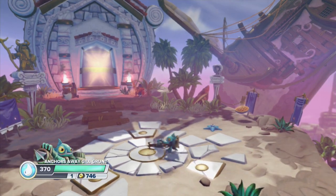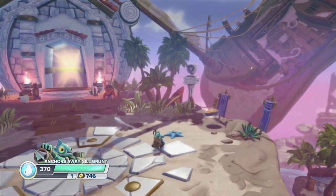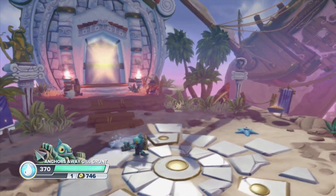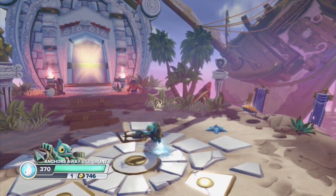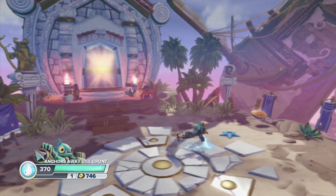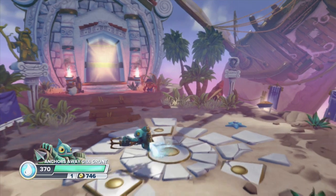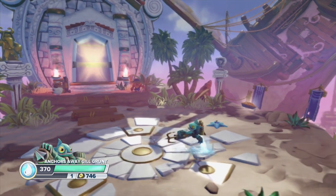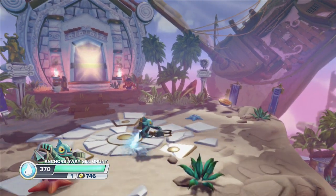We're on Sheepwreck Island here. Here's Gilgrunt in action. I always really like the look of him, and I like the way his projectile weapon kind of goes really far. It's not the fastest thing — it has a little bit of a delay when you're shooting. We can fly around with the water jetpack, which is kind of a little water jetpack. This is now unlimited when you go with this path, so you can fly through the whole level. He strafes also — whatever direction you're looking when you start to jetpack, he'll just stay looking in that direction.